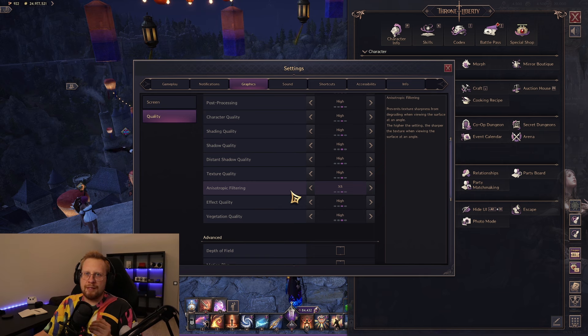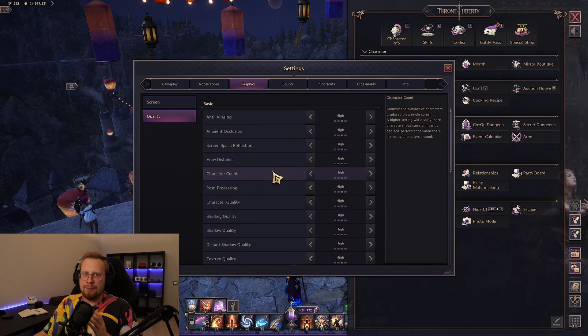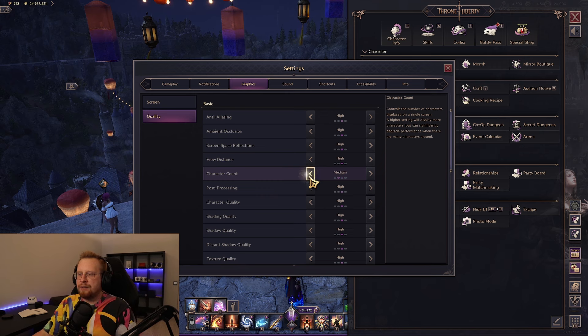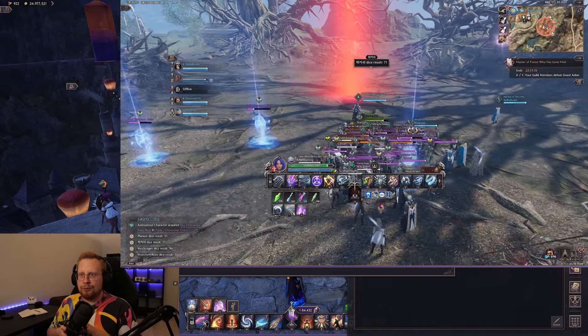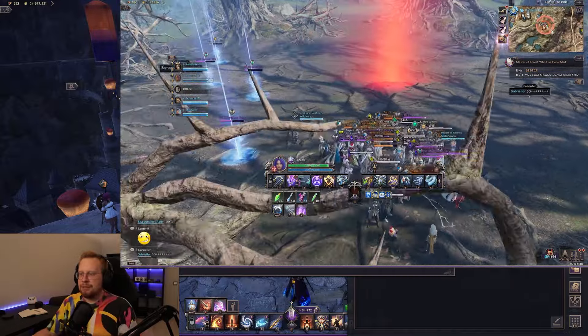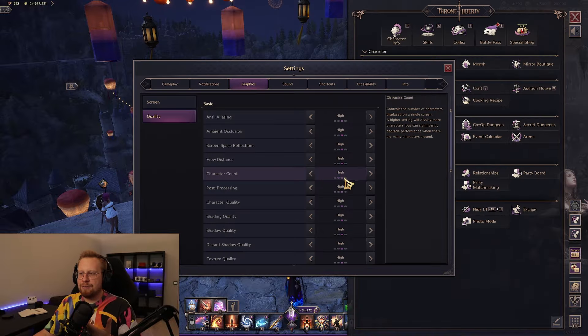What really is going to impact your FPS is, first of all, character count. When you're in large-scale PvE — like open world bosses — where you don't need to see a lot of enemies, set character count to Low. You'll only see a few people around you; there'll be more people hitting the boss but you won't see them, so you won't drop FPS. In large-scale PvP, go at least to High — sometimes I go Epic just to see the whole battlefield and distant enemies. High is a nice middle ground for character count. This setting definitely impacts your FPS, so take note.